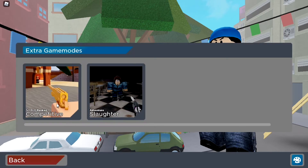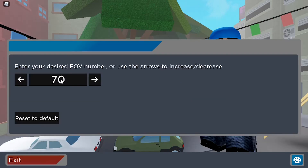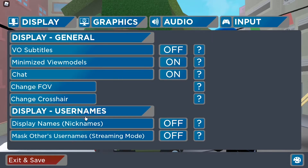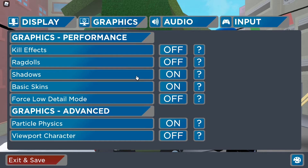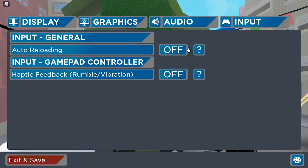If you go to the bottom left we have Extras — 1v1 ELO ranked and the Slaughter event, which I think will be there for a long time. In settings under Displays, FOV goes by twos now, I'll put it at 90. You can match other usernames, streaming mode on, nicknames off. Graphics: ragdolls off, shadows off, basic skins off, force low detail mode off. Audio: mute copyright music — good job. Auto reloading on.